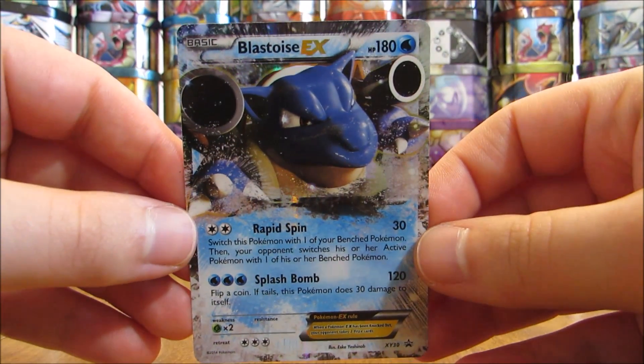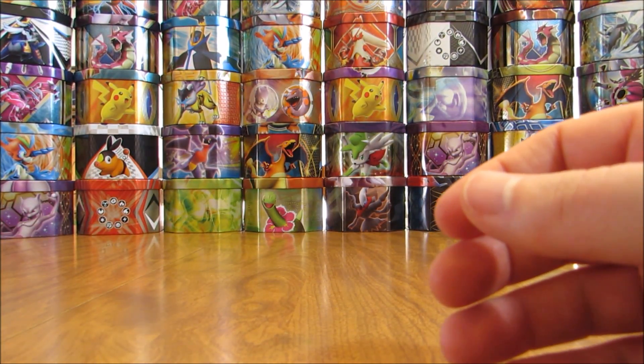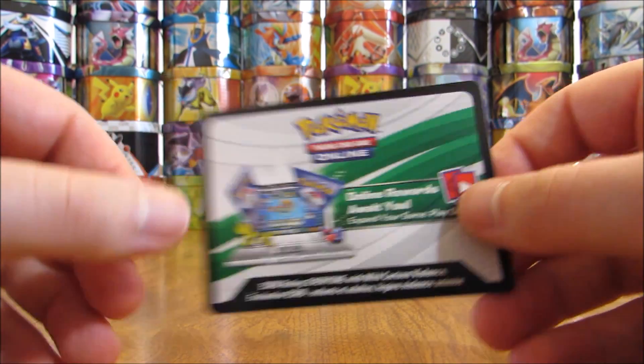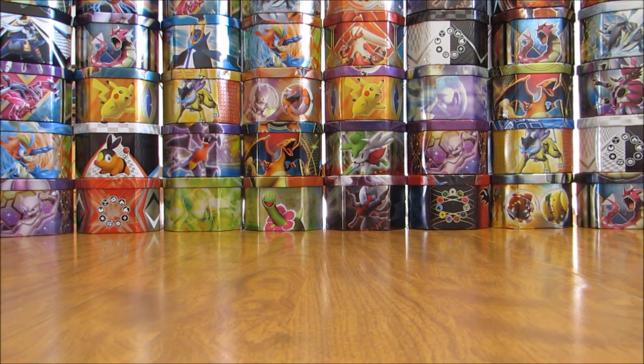XY30 is the card number on the Blastoise EX — really a clean looking EX card overall. Here is the online TCG code card. I give away all the codes in all of my newest openings.